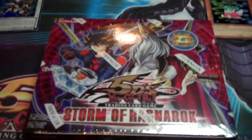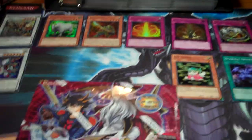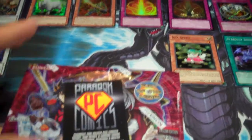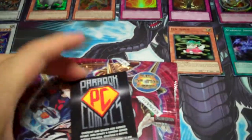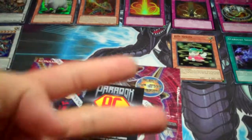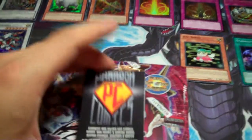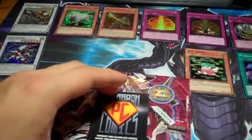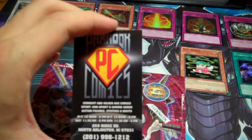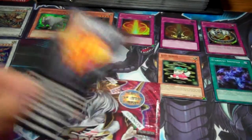What's up YouTube, this is Naruto340 and I'm coming back at you guys with part 2 of my Storm of Ragnarok box opening. Like I mentioned in my first video, please definitely check out Paradox Comics — their link will be down below. They have all comics, Marvel Universe, DC, Yu-Gi-Oh, Magic, Pokemon — everything you can name, they have it. They have monster binders and ultra pearl sleeves in all the colors you might want. So definitely check them out and tell them Naruto340 sent you. Let's get on with today's box opening.